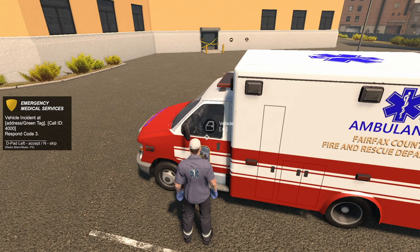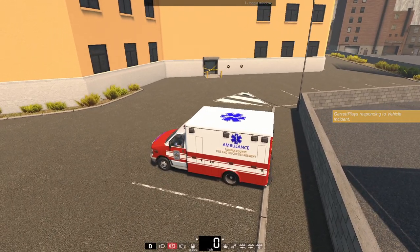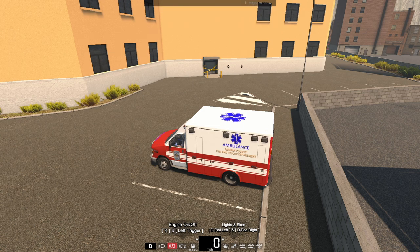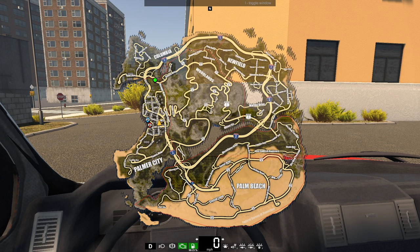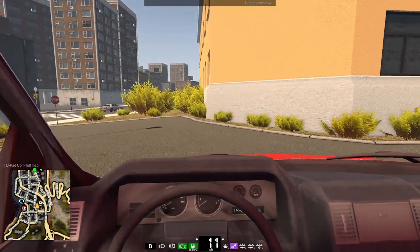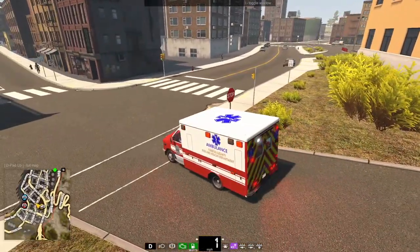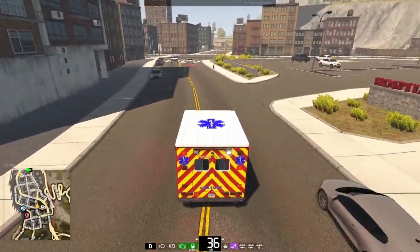But either way, we got all of our equipment here and I decided to use this uniform today - one of the default uniforms, but I do like it quite a bit. We got our gloves on, our mask, and sunglasses because it's a little bit sunny out. It is definitely the afternoon right now. Okay, vehicle incident - let's go ahead accept that call, hop into the ambulance. Any more information? No, just vehicle incident. It doesn't seem like anyone is trapped, which is good. We can start up our ambulance, go first person, and let's pull out the map. It's not too far away - should be able to get there pretty fast if we take the interstate. Here we go.